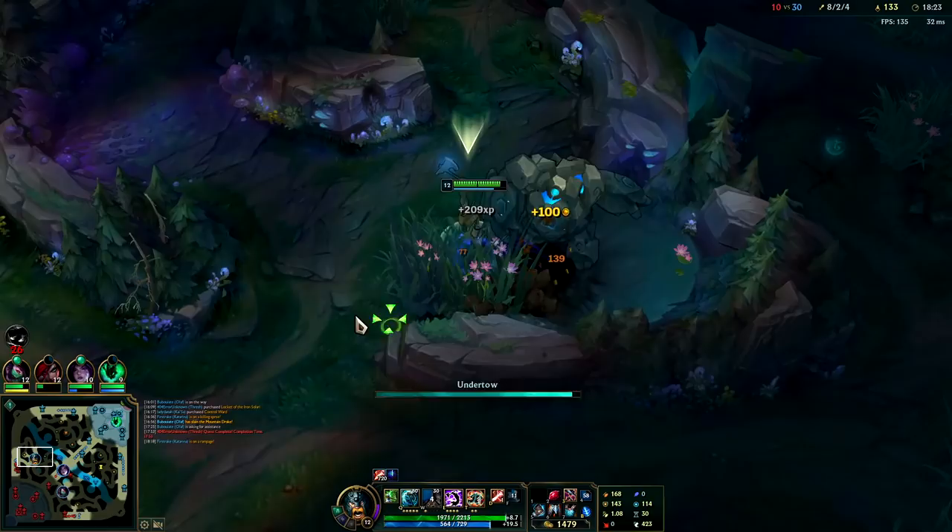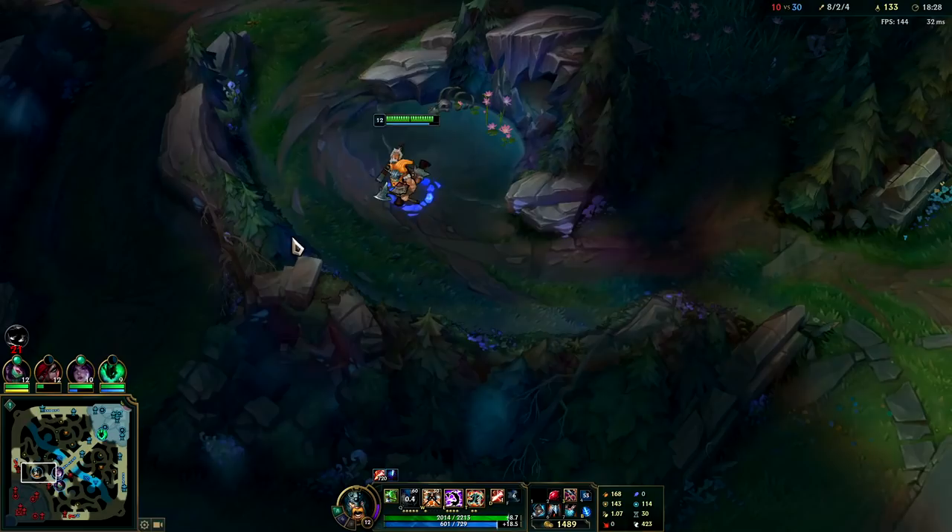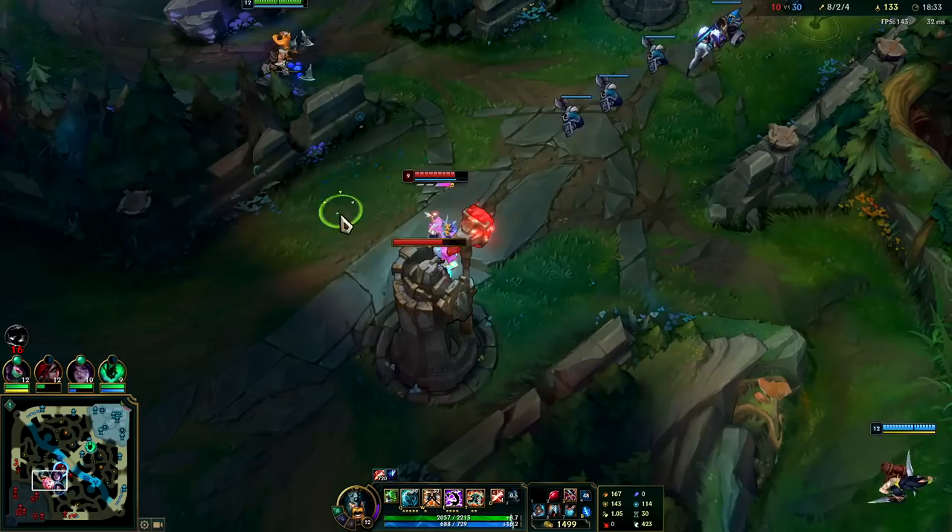I will say our team does fall off — me, Akali, and Katarina all do fall off quite a bit. Olaf plays best when he has a speed-up support like Lulu, Karma, or Yuumi, in the same way Hecarim does.